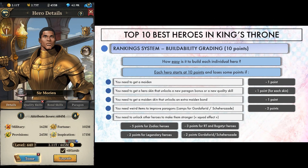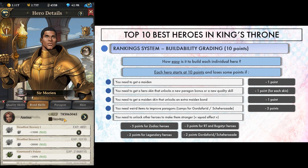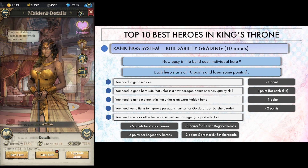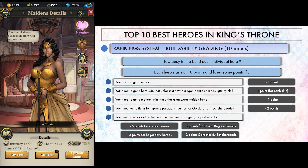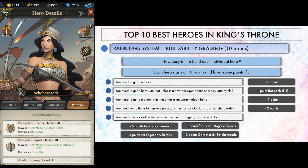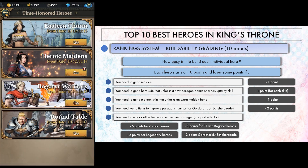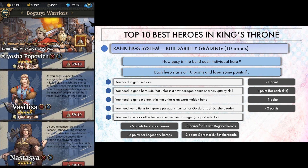Third criteria is buildability. It reflects what you need to do aside from collecting tokens to summon them and raising their paragons. Every hero starts with 10 points and will lose some for each additional thing you have to work on. If you need to collect a maiden, minus 1 point. If you need a skin to unlock an additional paragon line or quality skill, minus 1 point. If you need a skin for their maiden that unlocks a new maiden bond, minus 1 point. Gorda Farid and Scheherazade get minus 2 because you have to look for something else than their tokens to build their paragons. Some heroes require other heroes to be unlocked — the squad effect. For zodiacs, minus 5. For round table and bogat or heroes, minus 3. For legendary heroes and Gorda Farid or Scheherazade, minus 2.